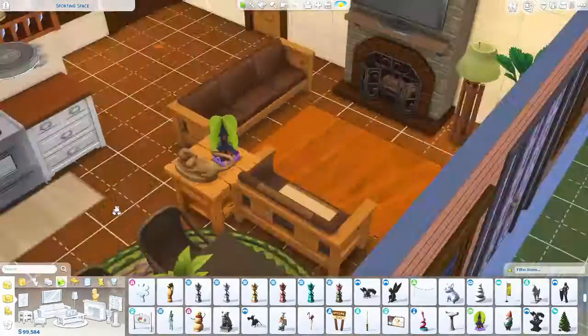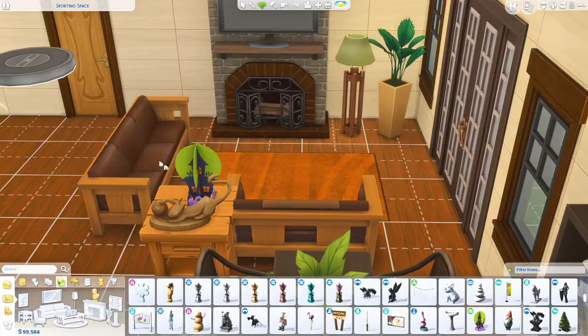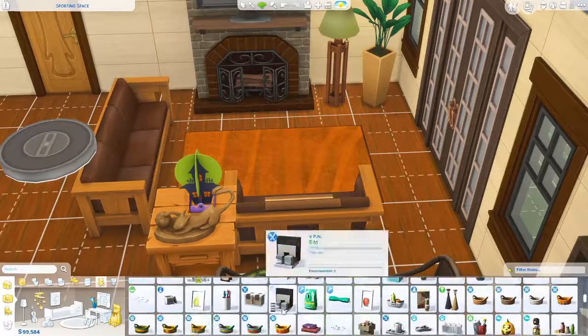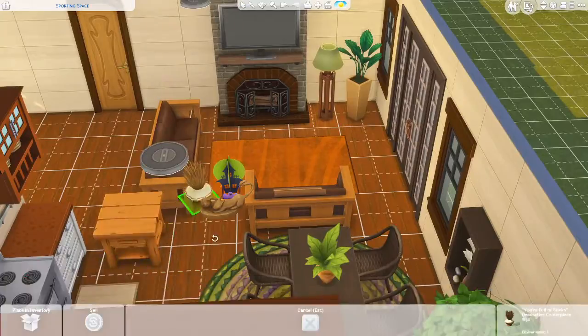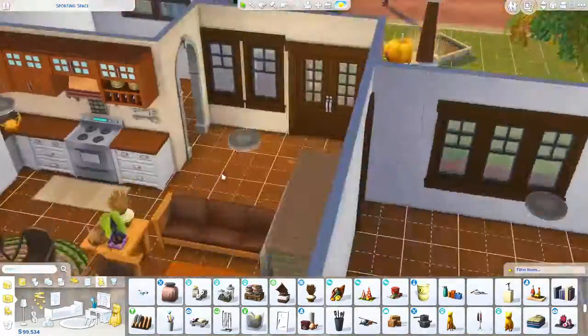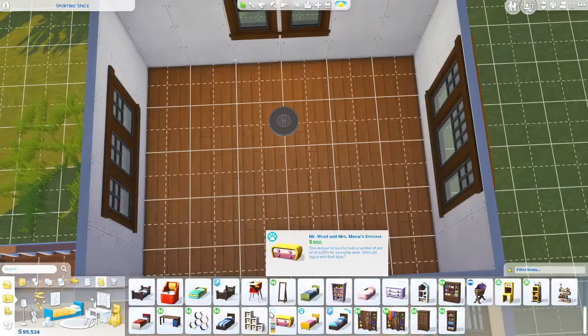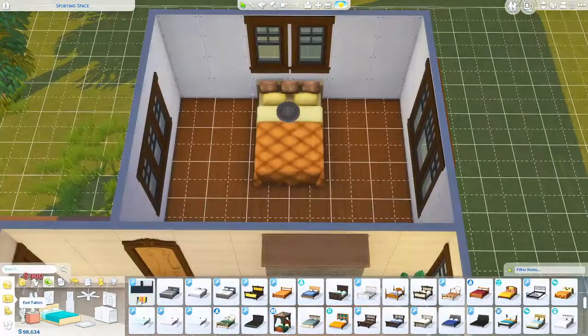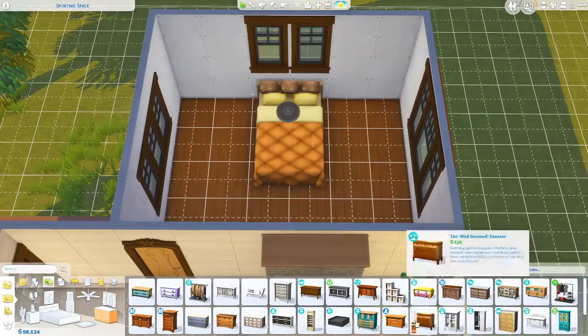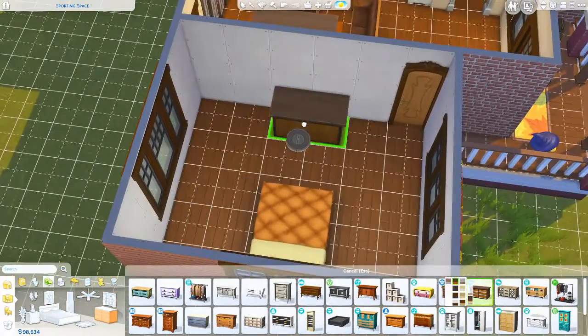Anyway, back to this build — I should actually talk about it. I already did the kitchen; now I'm just doing the living room. I went ahead and tried to keep it with the whole autumn theme, so there's lots of browns and oranges and a little bit of yellow here and there. It's not overly bright but I feel like it's really cozy, warm, and nice.